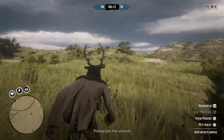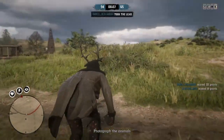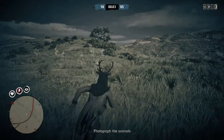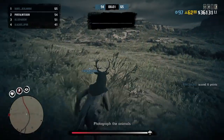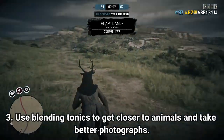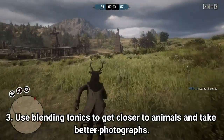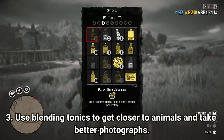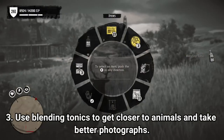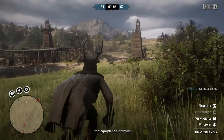Something else I recommend for this mode: if you have them, you can either buy blending tonics from Harriet, or if you have the pamphlet unlocked — which can also be bought from Harriet — you can craft them. It does appear that you can get closer to animals with blending tonics. I believe they work in the wildlife photographer free mode event like they do in free roam, allowing you to get closer and earn more points through a proximity bonus.